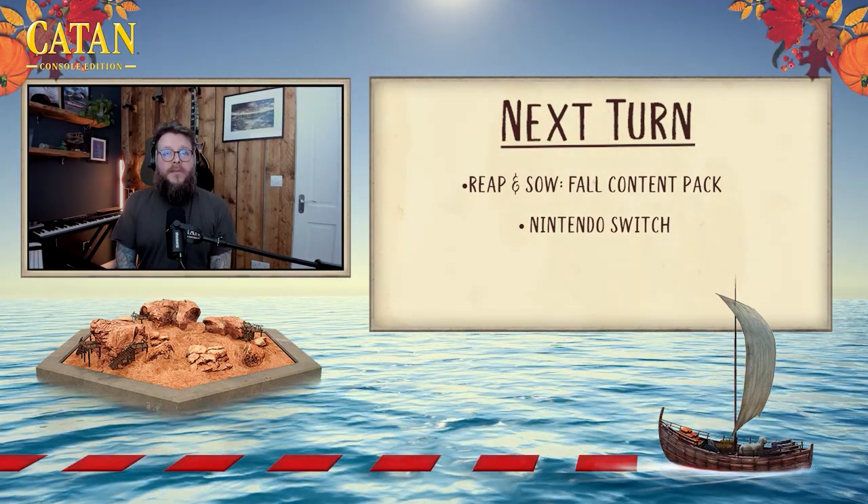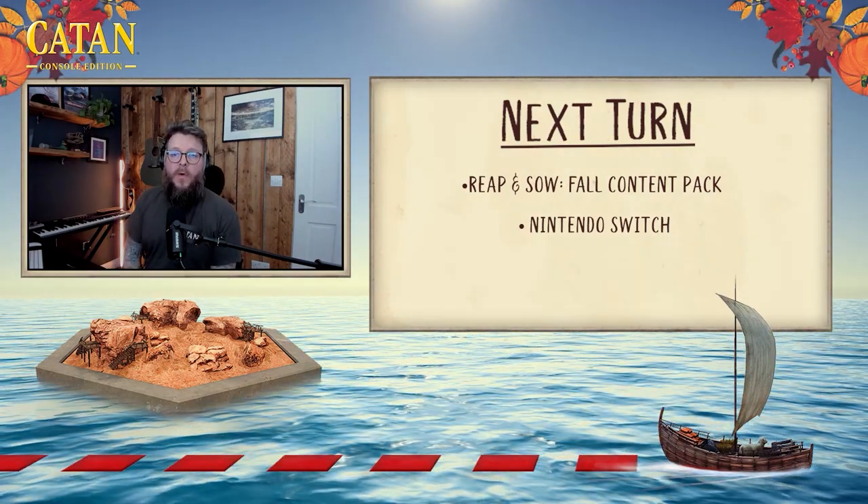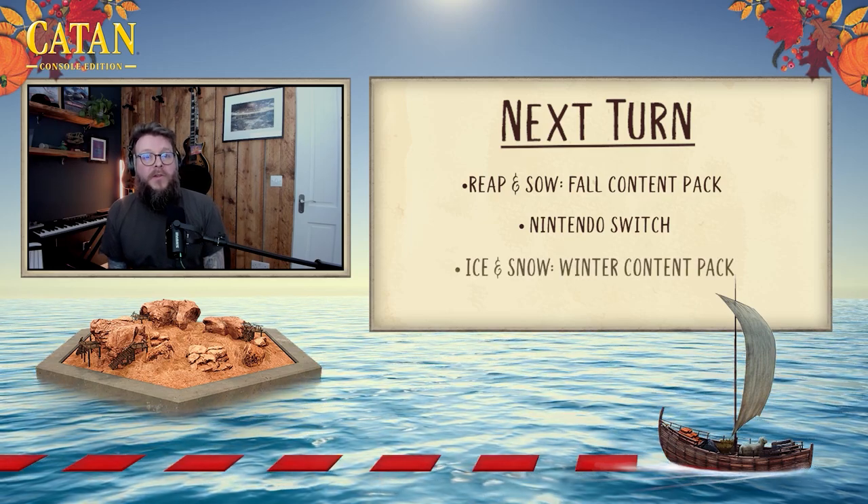To wrap up a very busy Next Turn, we need to spend a little time talking about Ice and Snow, the winter content pack. We haven't announced a release date for Ice and Snow yet, but we will be in due course — so keep an eye out on our socials, join our Discord, check out our forums. You can expect a similar level of attention to detail as in the Reap and Sow pack — we've got snow, whales, Santa, and presents. We don't want to spoil it, but we figured we'd give you a little teaser of what's to come. Let's check it out.